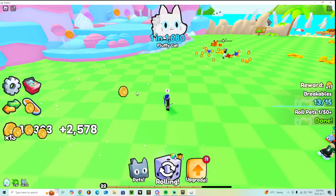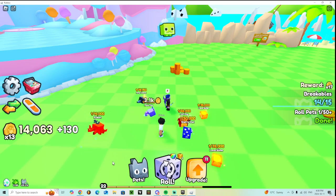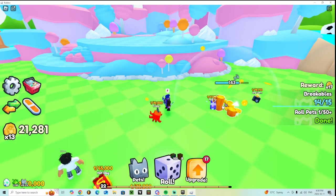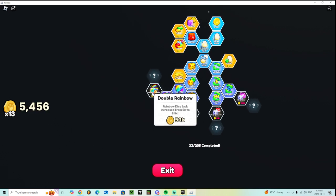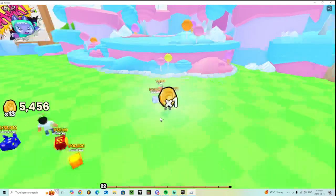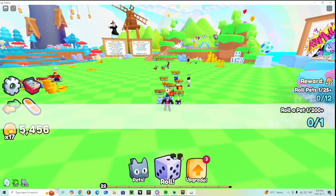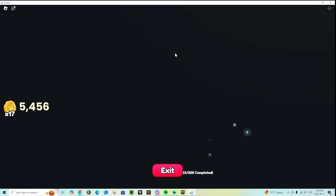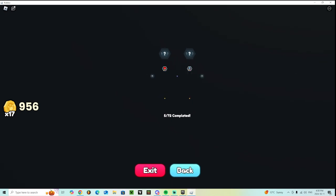Rainbow dice lock increased from five to six — not bad. Your things go up as you roll your dice and stuff like that. I'm going to get coins because the coin potions are going to help you with your coins.